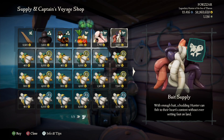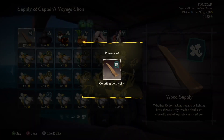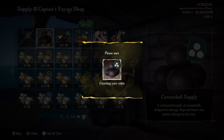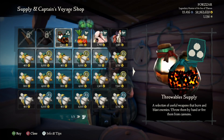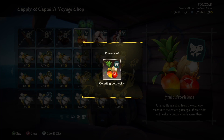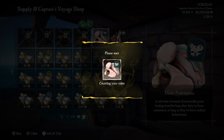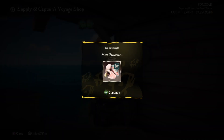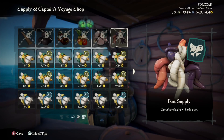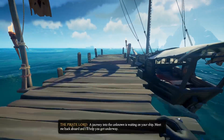The amounts you will get from each item are the following: 30 planks, 30 cannonballs, 10 blunderbombs, 10 firebombs, 30 pieces of fruit, 4 pineapples, 6 mangoes, 8 pomegranates, 12 coconuts, 15 pieces of meat, and 10 of each bait.